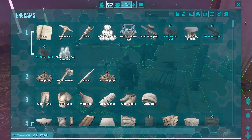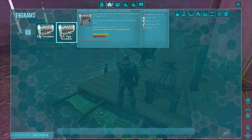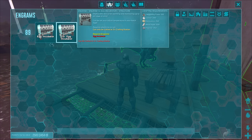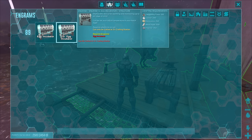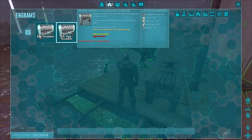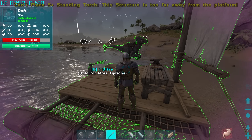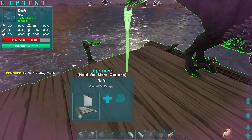Let's double-check what we need for the S+ incubator: 350 polymer — we'll go kill penguins for that; 500 metal ingots — we have that; 250 electronics — we'll need to kill some tech dinos; 200 crystal; and 100 paste. So the plan is: come back with the polymer and crystal, and if we see any tech dinos along the shore we'll take them out for electronics.